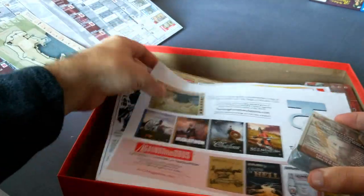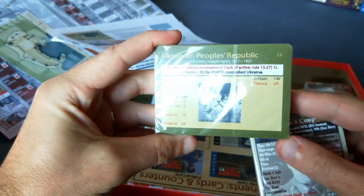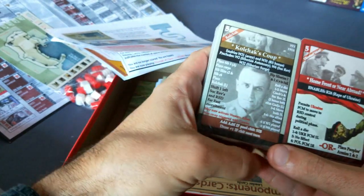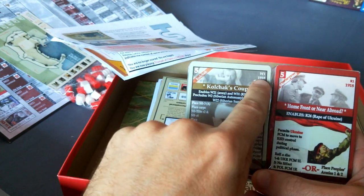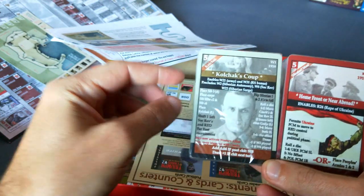We have a few decks of cards. There's the political deck. We have the action decks, red and white. You can see the ops, their period of entry — 1918, 1918 — white, red. And the events.